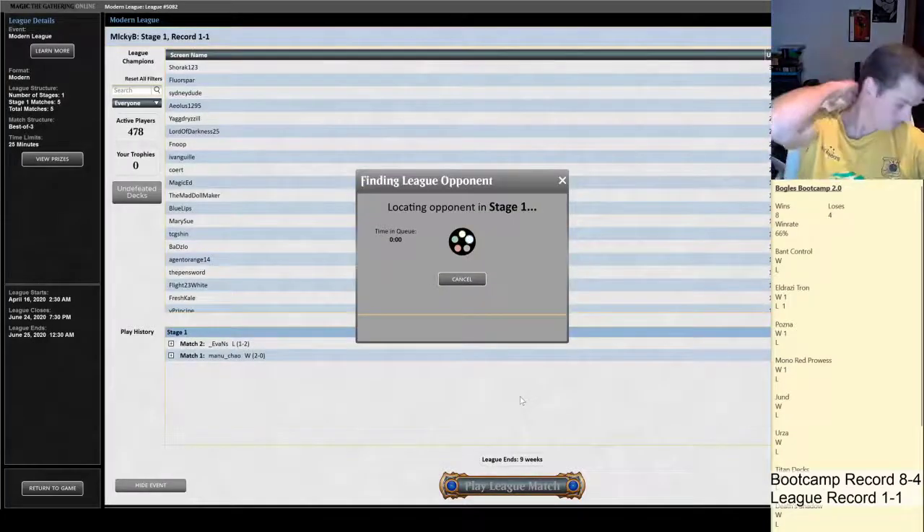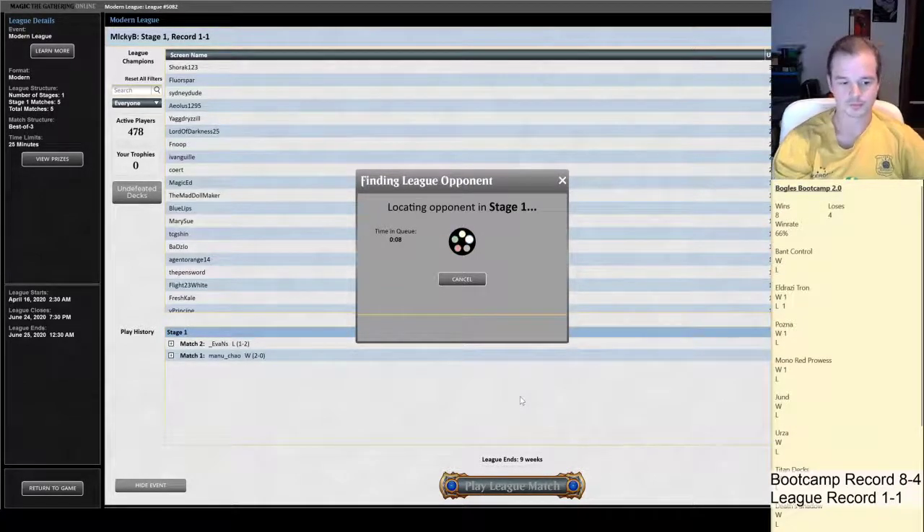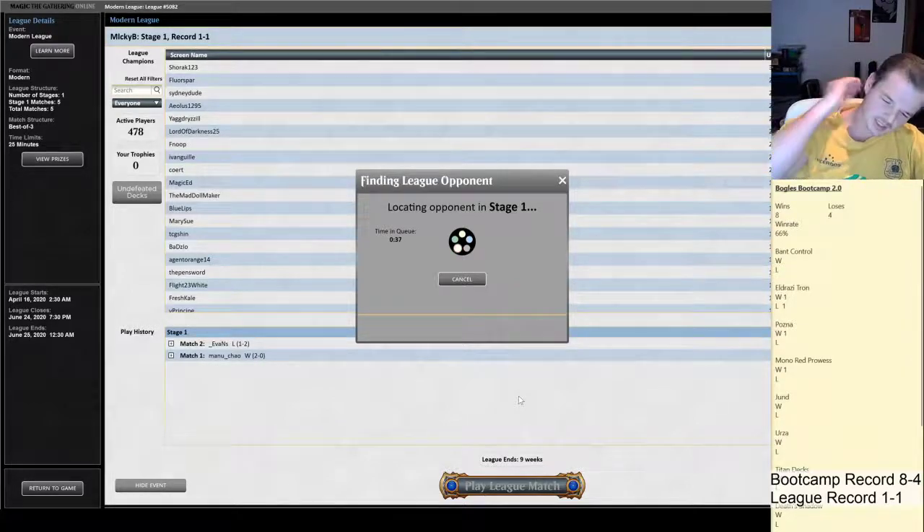Let's go into match three. Maybe we still need Grafdigger's Cage in the sideboard — if Neoform is getting a lot of play online it's almost a must-have. I'm not seeing Urza decks much at the moment; this is my third league in the last couple of days and I haven't seen a single Urza deck in a week. Urza Control is still a thing though, so having Rest in Peace for the Mystic Sanctuary lock still seems important. Maybe I just need a less greedy sideboard with two Suppression Fields, two Path, two Dromoka's Command in the main, which would give me room for two Grafdigger's Cages.